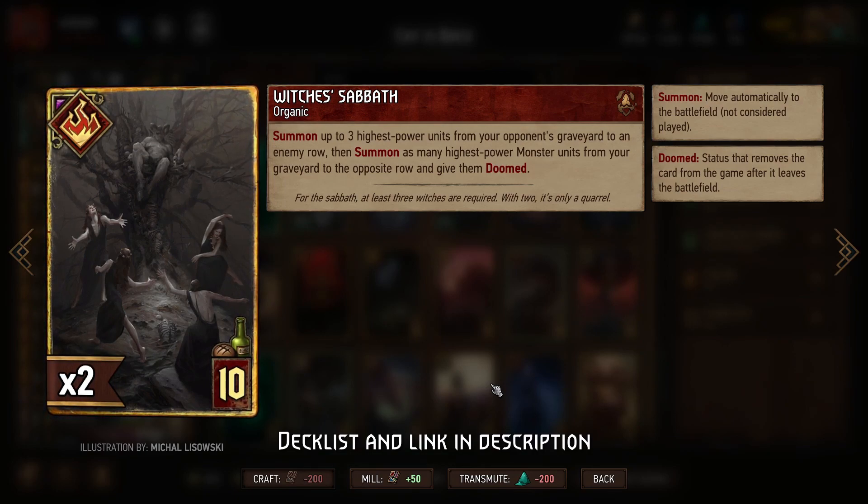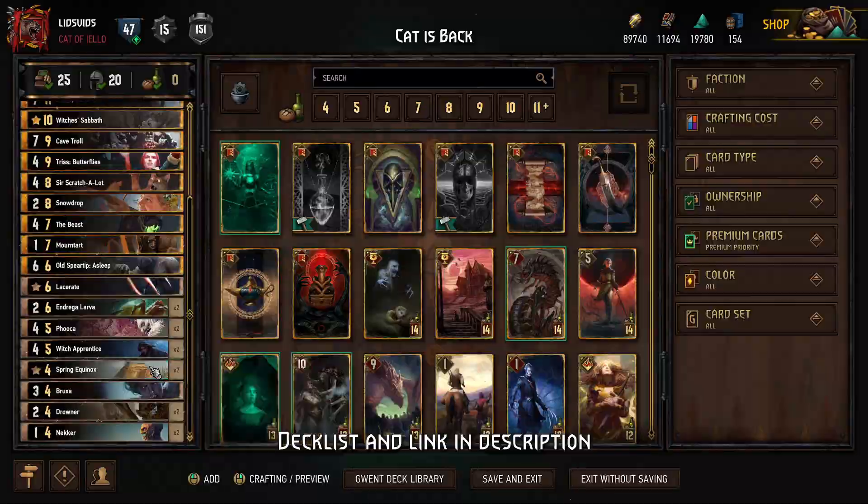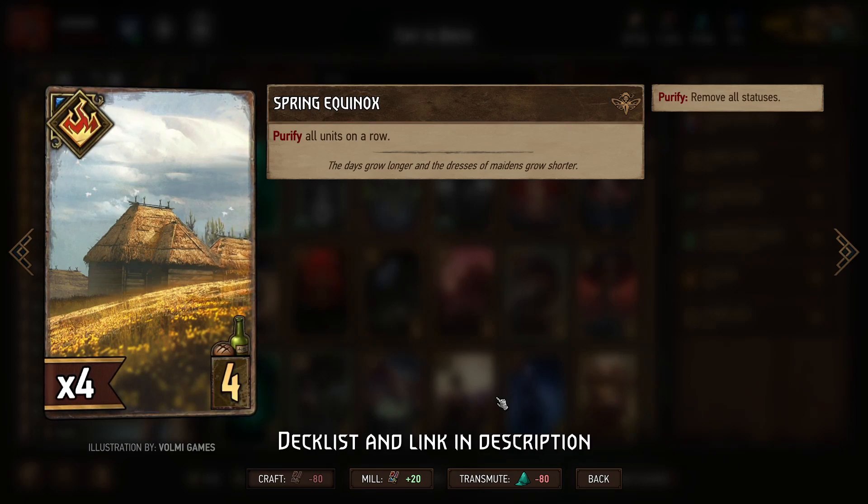The issue is that Witch's Sabbath will bring back the Scratch-a-Lots with Doomed. One of the reasons Scratch-a-Lot got nerfed in the previous patch is that now, when a card has Doomed and you try to replay it with Scratch-a-Lot's ability or Teleportation, the Doom will actually destroy the card before you can replay it. That was the change. However, that is why we have Spring Equinox. We use Witch's Sabbath to bring those Scratch-a-Lots back, then Spring Equinox to purify all of them, and then we can replay them however many times we'd like.